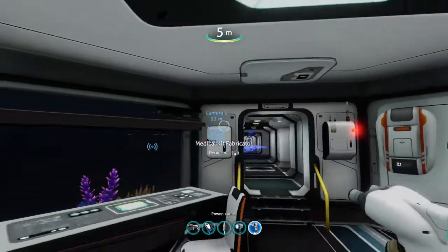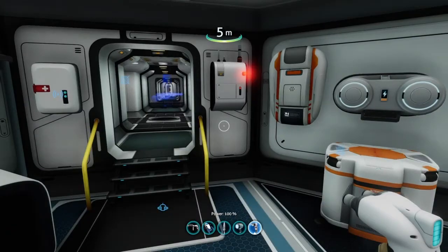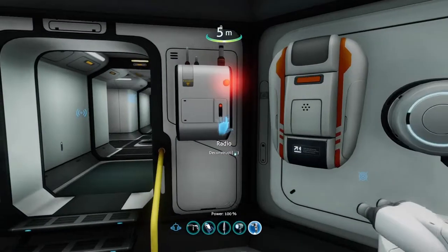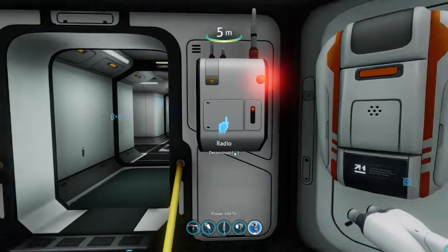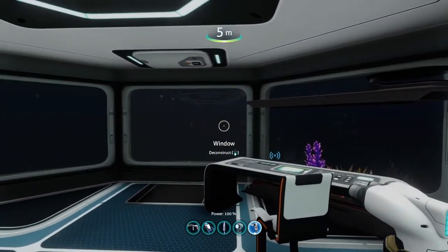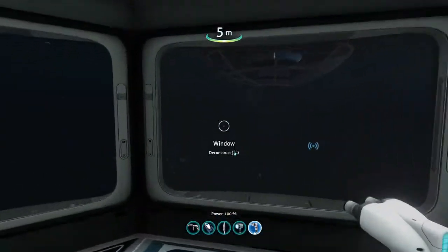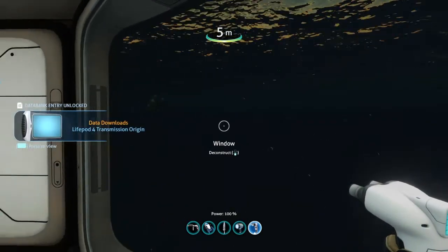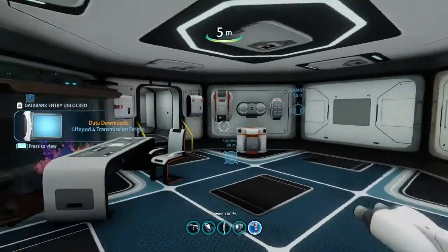Now that I've done all the customization I needed for my base, it's time to check the radio. Life Pod 4 signal: 'We've landed close to the Aurora. Flotation device is active but we've got some big fish in the water with us — I don't know how long we're gonna last. We're close to the crash site, so bring radiation protection.' Signal coordinates corrupted, approximate transmission origin recorded.